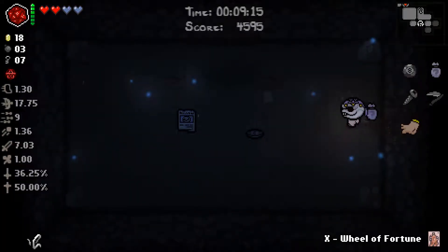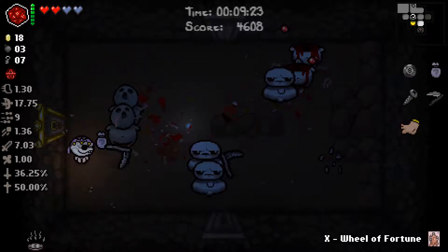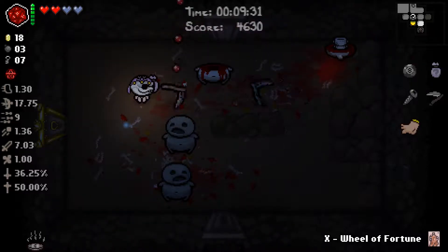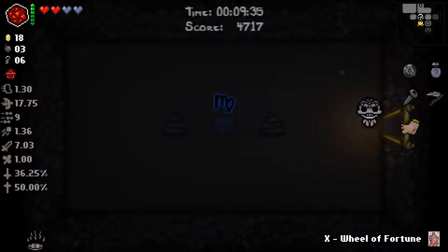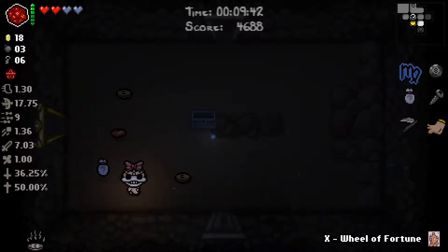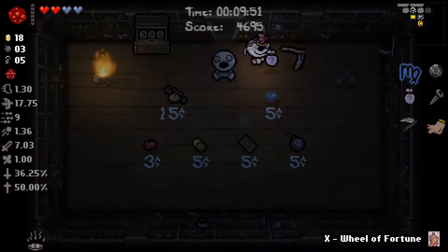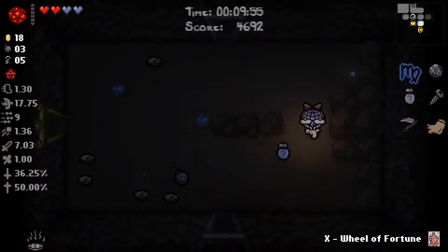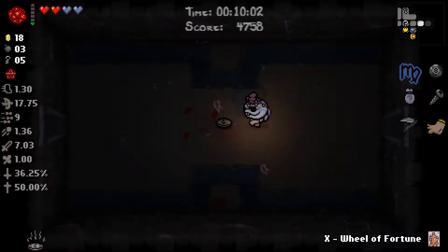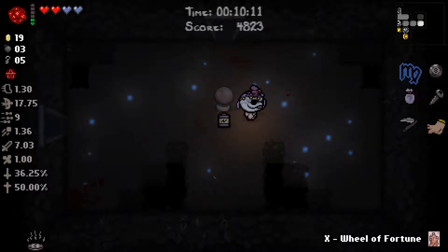Wheel of Fortune, all right, hold on to that for a little bit. Those shots glowed weirdly for whatever reason. Bombs — good enough. I do want to find a secret room at some point here. This is a valid one. Get wrecked — okay well we just got a whole bunch of bombs. I've got a lock pick that lets me open all golden chests — I don't have to spend keys to open golden chests. Also piercing tears go right through these stupid stone bastards.